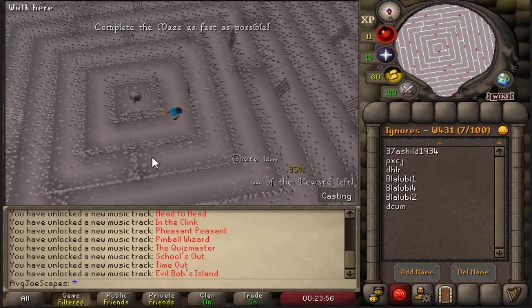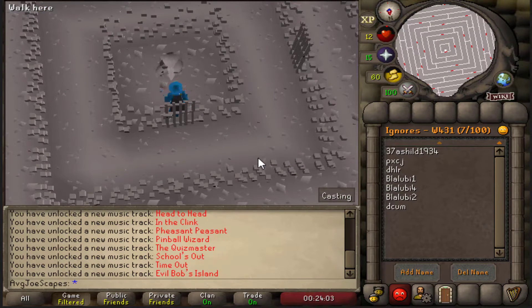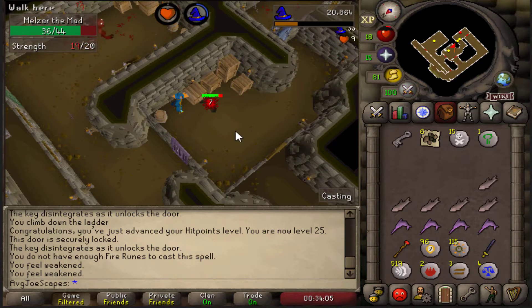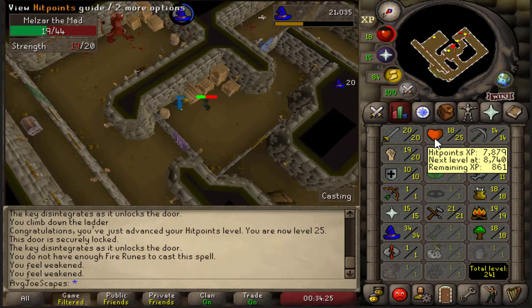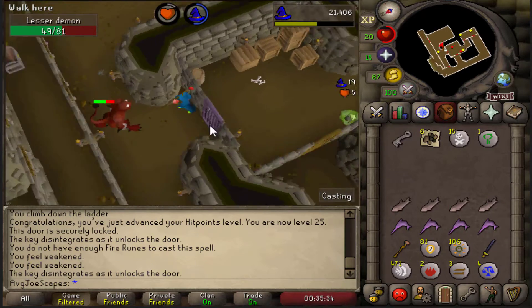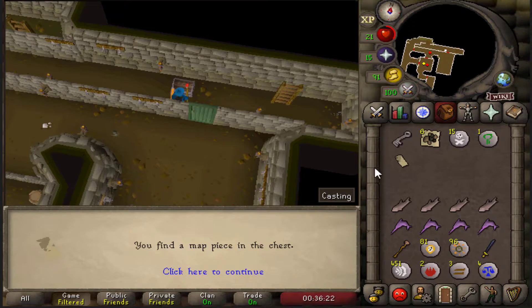I actually had to go AFK almost as soon as I got into the maze — my dogs were barking at something outside at 2:30 in the morning. For anyone wondering how to safe-spot this quest: lure Melzar over and then run to the box in the corner. It's also possible to trap the spider between you, but I don't personally recommend it. Got 25 Hitpoints in the zombie room, which was my goal. The lesser demon can also be safe-spotted — just out the door to the right if you're looking north. That's map piece number two.